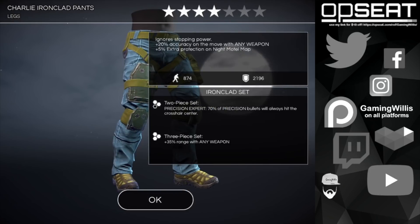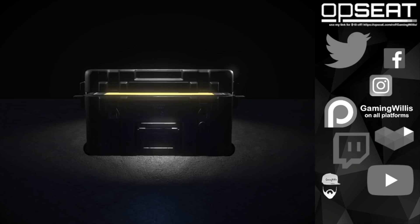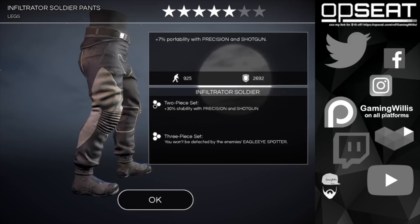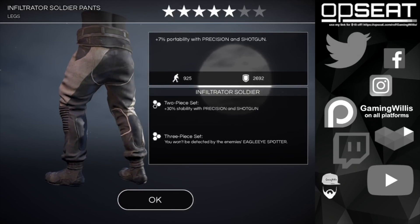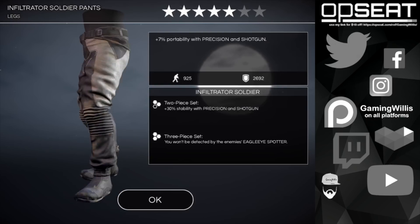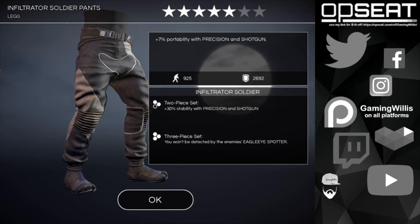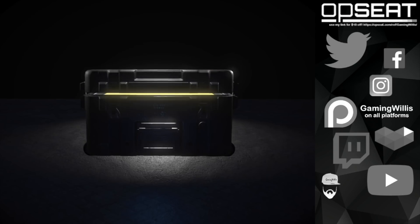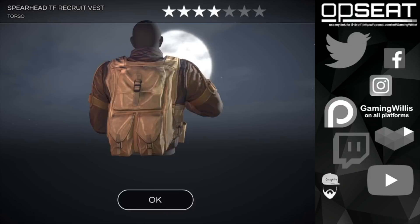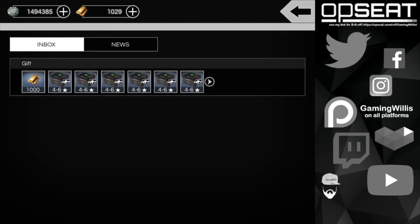We got the four star pants again — already have those, so that's a duplicate. At least we'll sell them and get some extra cash to power up more weapons. Five star Infiltrator Soldier pants — I don't think I had those before. Obviously you want to try and get six star gear pieces, but I'll definitely take those since I don't have them. I do have the six star equivalent so I'll probably never wear them, but they look cool — I like the solid dark color scheme. And we got the Spearhead Recruit Vest.